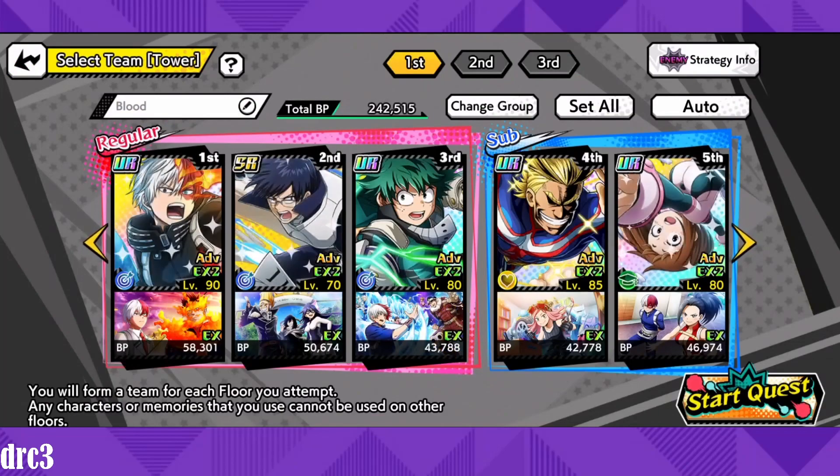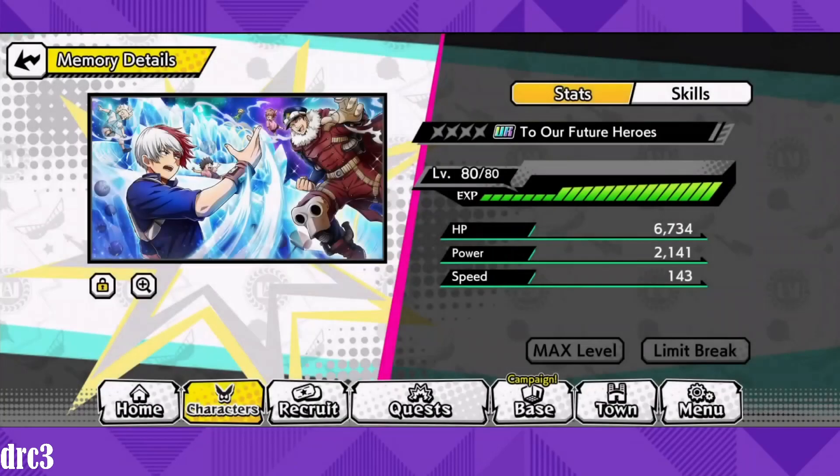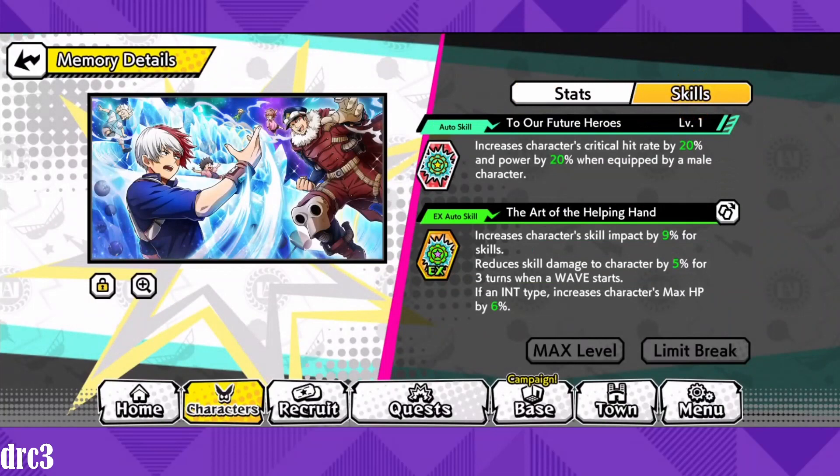Lastly, we have equipped this memory to Midoriya — it increases character's critical hit rate by 20% and power by 20% when equipped by a male character.